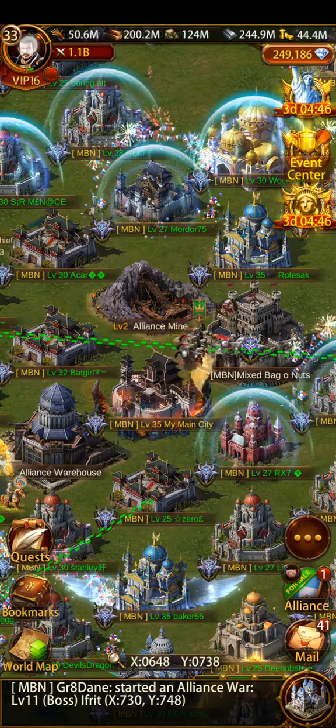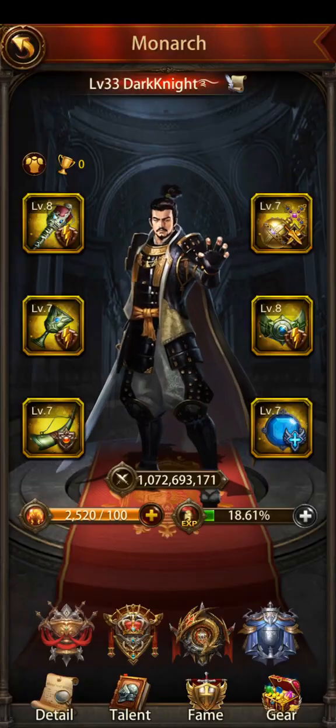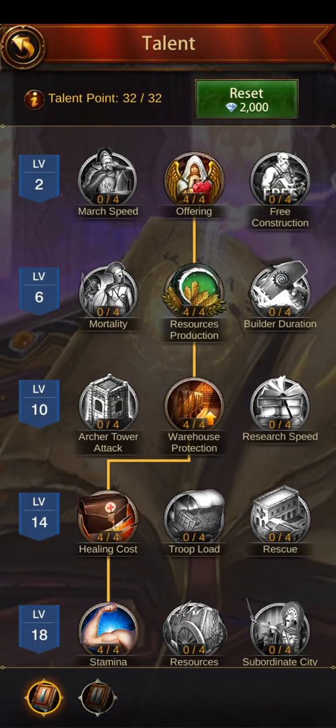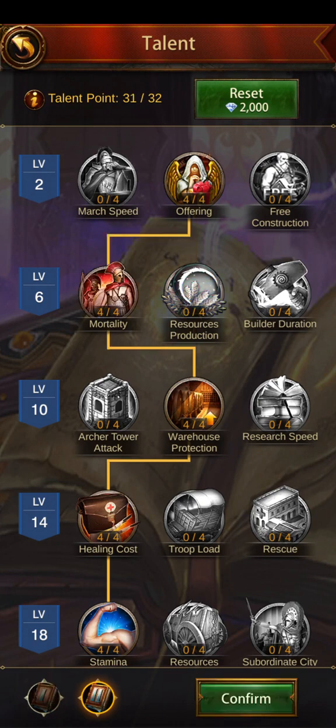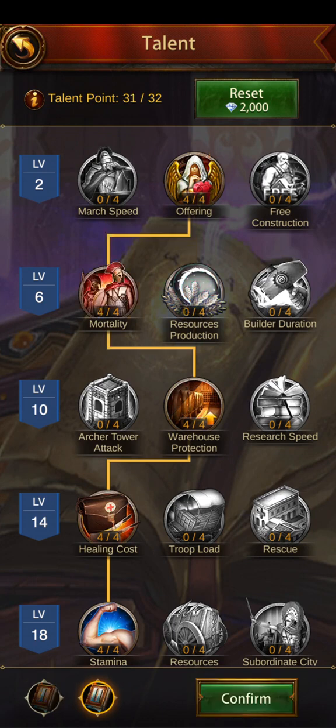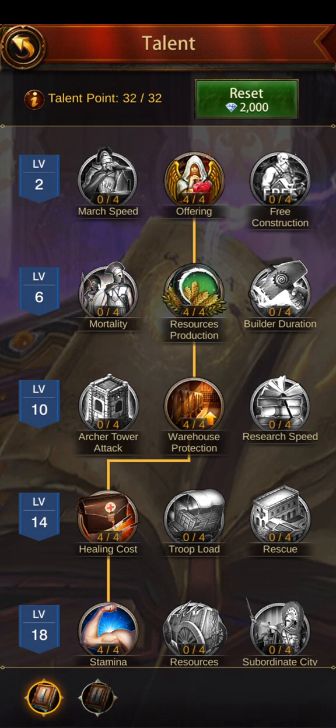The first thing you want to know about the Monarch Tree is how to get there. You click on your Monarch at the top left, then come down to the bottom of the screen next to detail where it says talent. Click on that and you'll see you can have two presets. You can click on number one or number two to change it, hit confirm, and then it locks in and you have to wait for a cooldown before you can switch it back.